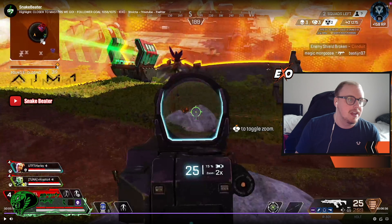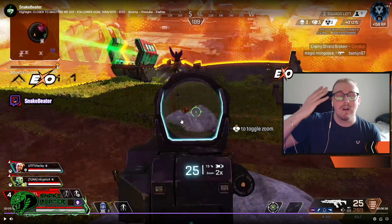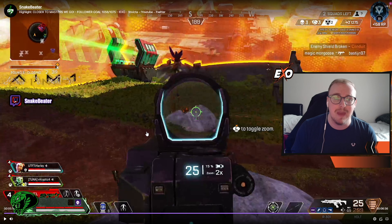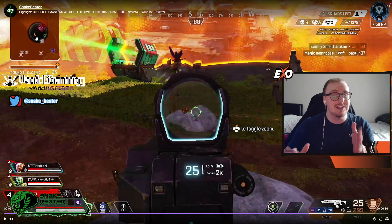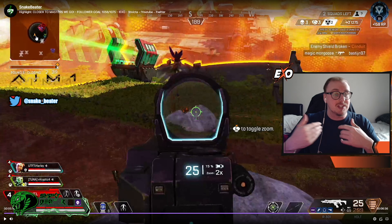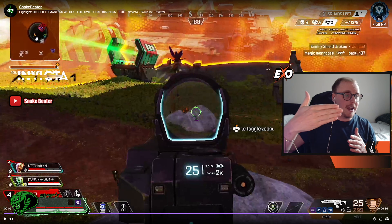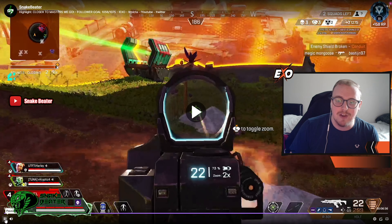Now you can see here - if we look in the top left hand corner again, you can see I've split off from my teammates. So I've got a very nice downward angle where I'm head glitching, so the only thing they're going to be able to see is my head. I'm playing Pathfinder - a very annoying head hitbox. And then of course my teammates have got the opportunity to loop in from the right. So as we know, what's going to happen is - angles. Looking downwards, the only way they can protect themselves from myself is being behind cover.